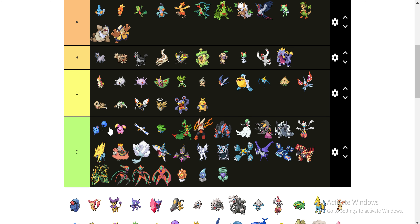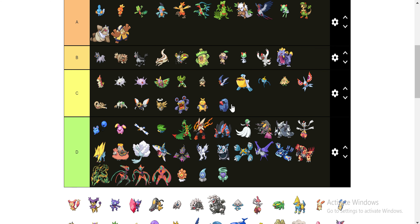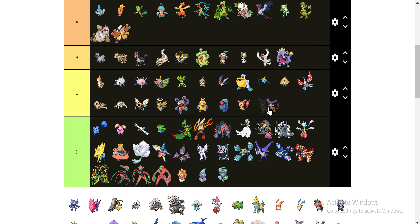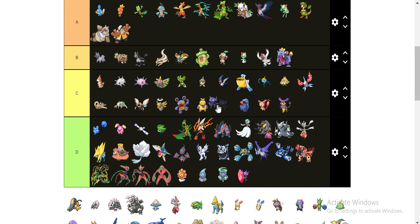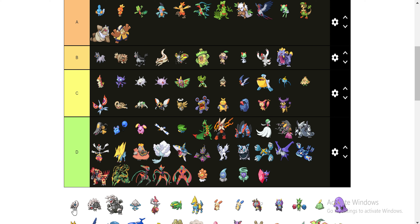This guy down here — never used him, never had a hard time going up against him. Nosepass — same situation. Nosepass will get the C. He's just as good as this guy. These two I'm just throwing straight in the C category — they're really bad. Looks like I forgot to get rid of Mega Sableye. Sableye I'm going to throw in the C. He's a good Pokemon, he's just not great. This guy goes straight in the D, which is very overlooked.